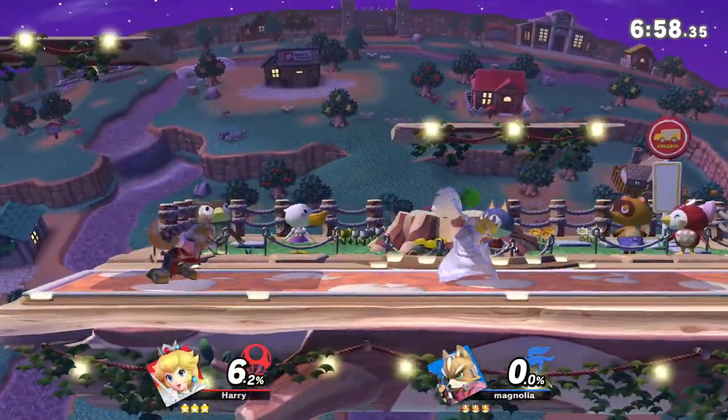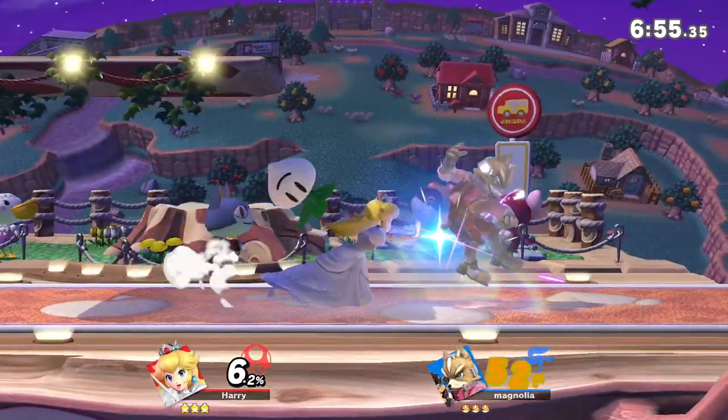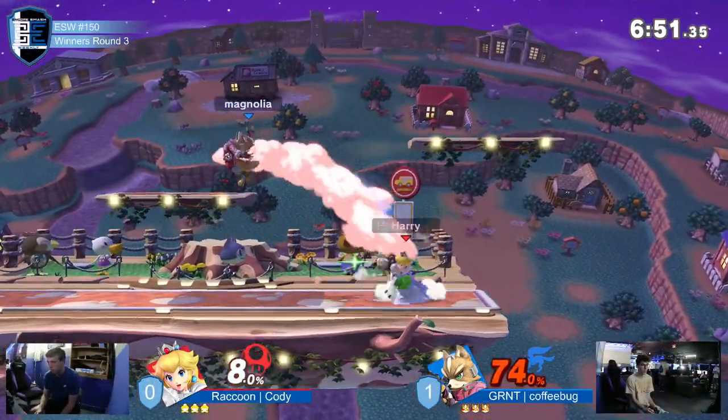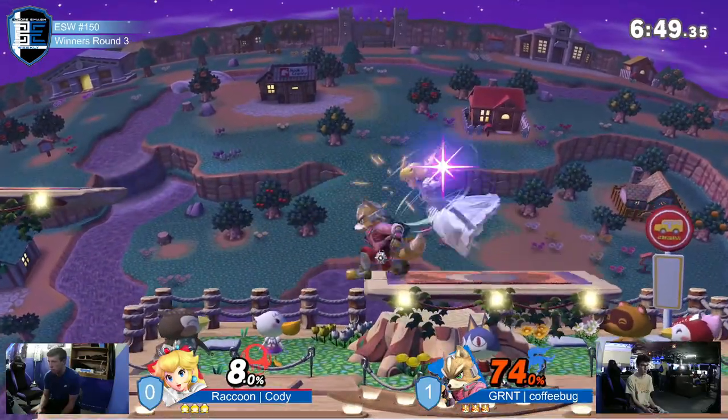That was a real close one — that moment right there was literally down to the wire. It was literally down to whose move would connect first. Cody didn't end up taking that one. Coffee bug lost game one, but hey, starting off game two, Cody is starting things off pretty dang strong already, having 74% right up on coffee bug.